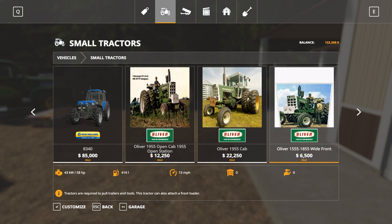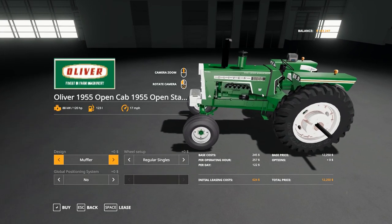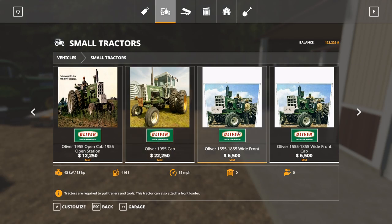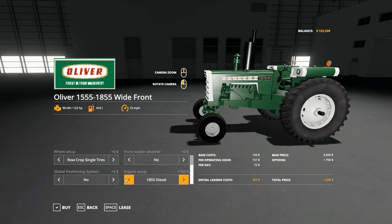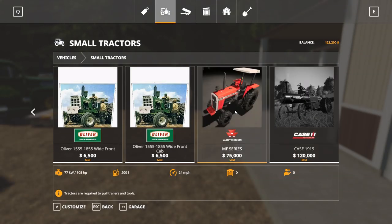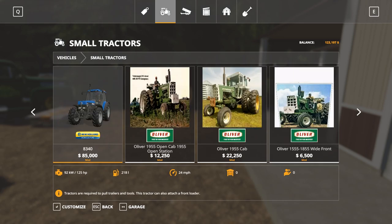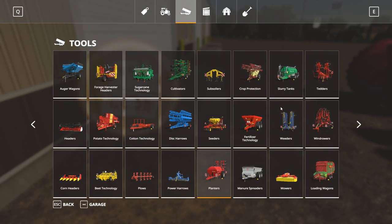Oh, that's right, we got some Olivers - I forgot about these! Oliver 1955, 120 horsepower - might have to get one of those. The 1555 through 1855 goes from 58 horsepower to 122 horsepower. One's got a cab, that's the difference. Massey Ferguson - yeah, this is not the 265, that was part of the mod contest I believe. I think we got two tractors for now - that's enough. I'll have to remember those Olivers for next time.